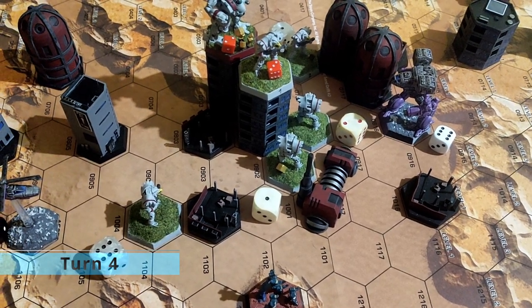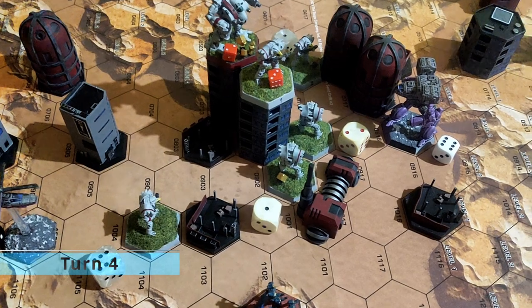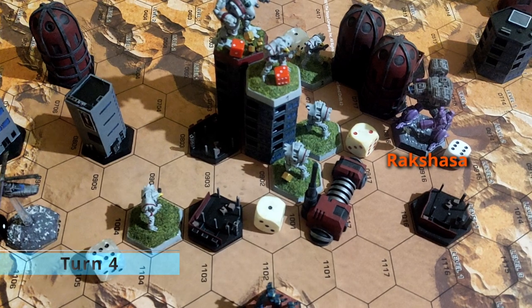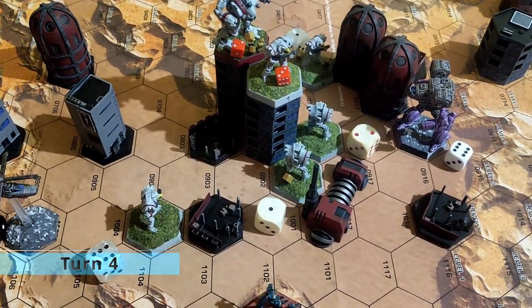Turn 4. The Cavalry was finishing off the rock with SRMs. The Rock Sasha was shooting the Carrion Crew and damaging with the Rotary 5, and as a secondary killing another rock with 3 medium pulse lasers.